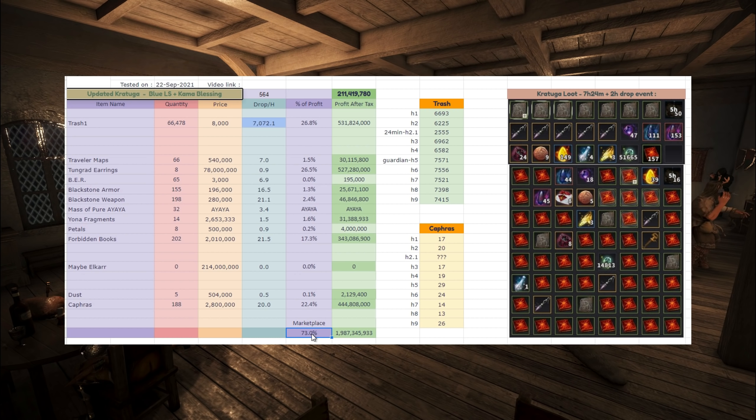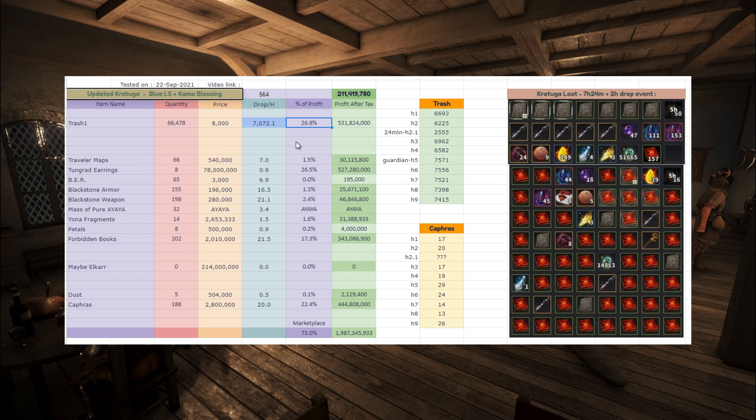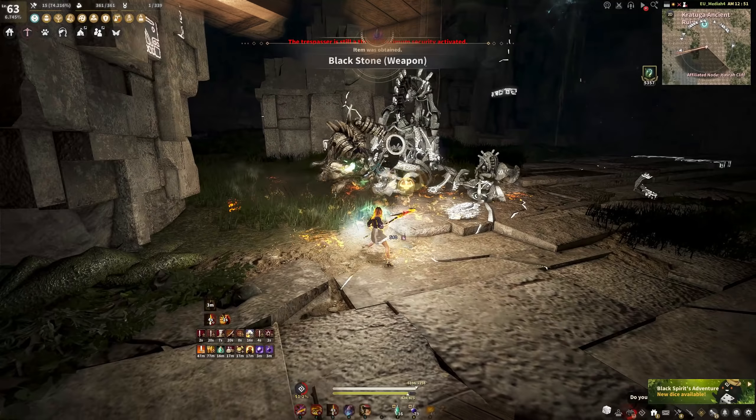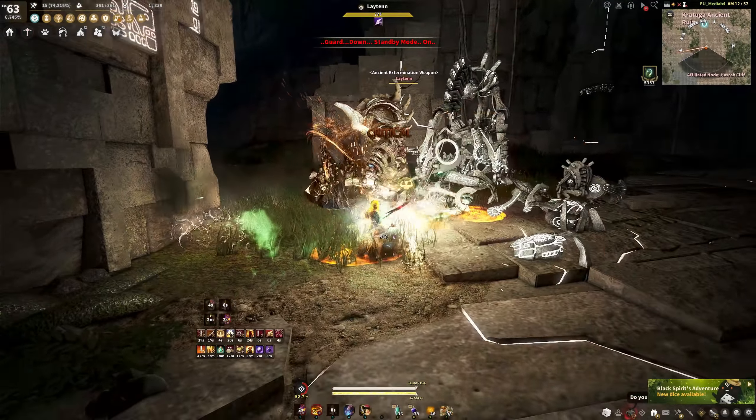The first picture is my 7 hours and 24 minutes on just a blue loot scroll and the Kama Blessing, and then I have 2 more hours at the end that do have the 50% drop rate event. I did these 2 hours only to see if this area has those potion piece mini pieces. After the potion piece update I returned here for 2 more hours just to make sure nothing changed compared to the other 7 hours. For the trash breakdown, the first 4 hours I did on Corsair - very poor-ish trash per hour: 6.6, 6.2, almost hitting 7,000 trash per hour. This is where I got decayed, so about half an hour.